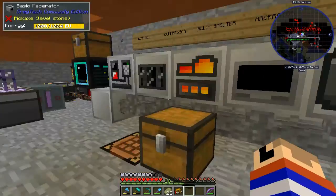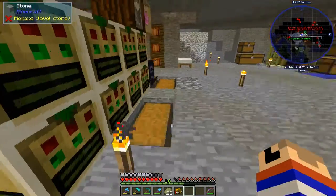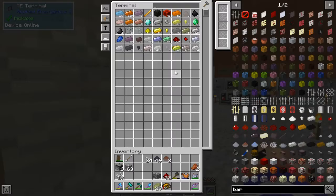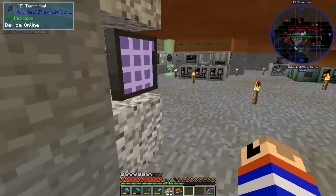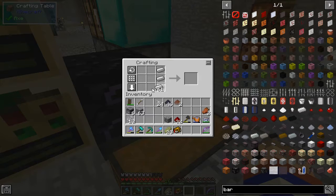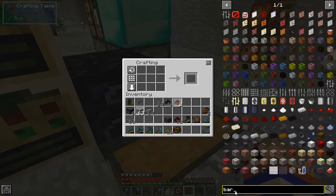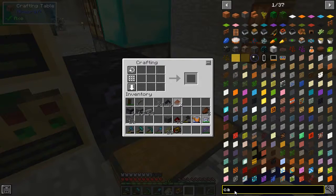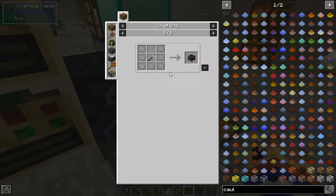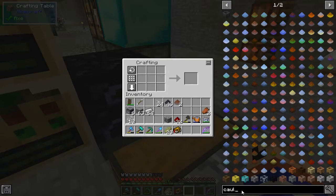Oh, we can just do that. How do I make a cauldron in this pack? Of course not. Of course a cauldron would be a different recipe completely. Bite me, iron plates.